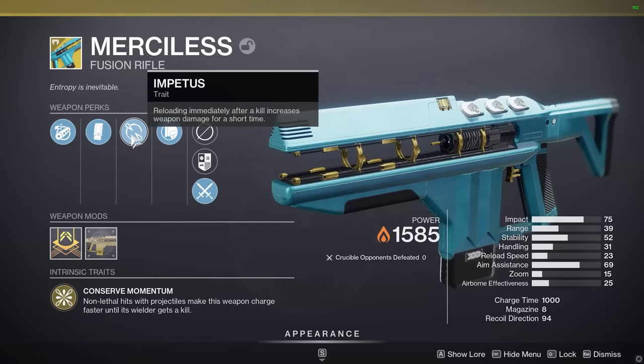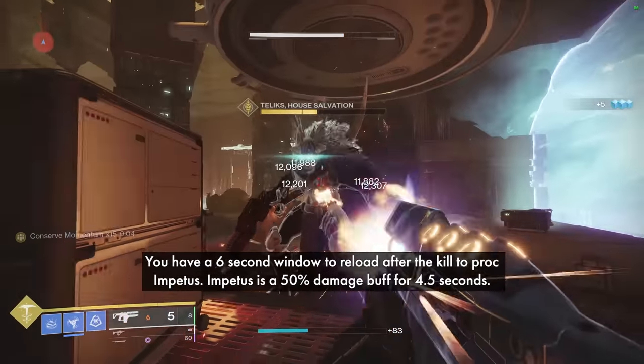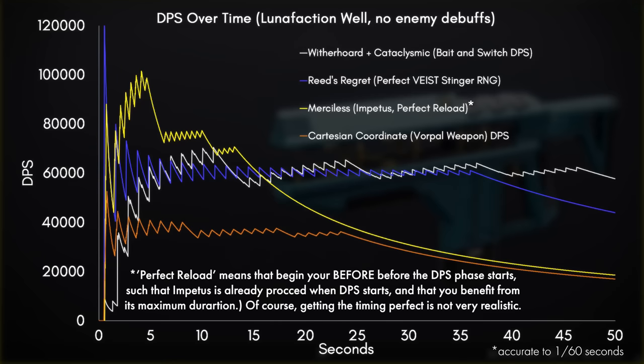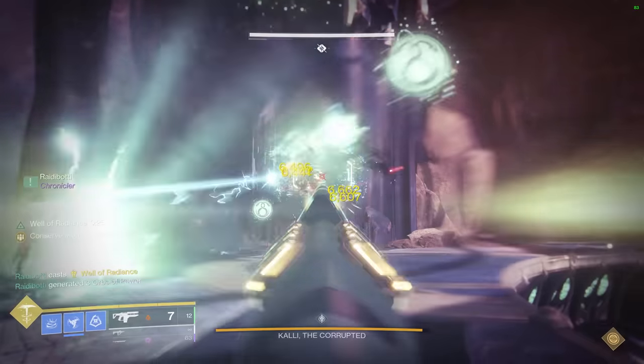Merciless does have a damage perk called Impetus, which is similar to Kill Clip but boosts your damage by 50%. So if there's an enemy you can use to proc Impetus right as the DPS phase starts, in this case yes it can beat linears. But the situation in this graph assumes that you time it perfectly so that you reload some time before the damage phase starts, so that you're ready to shoot as soon as it does start with maximum duration of the Impetus buff.